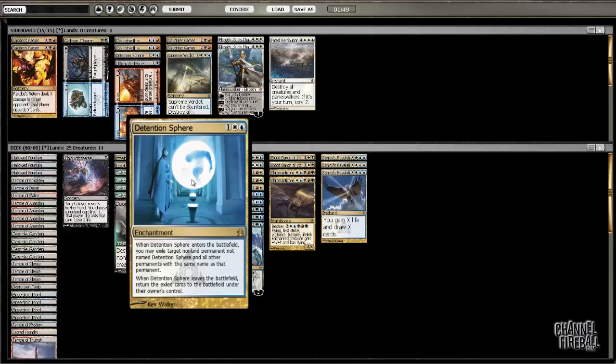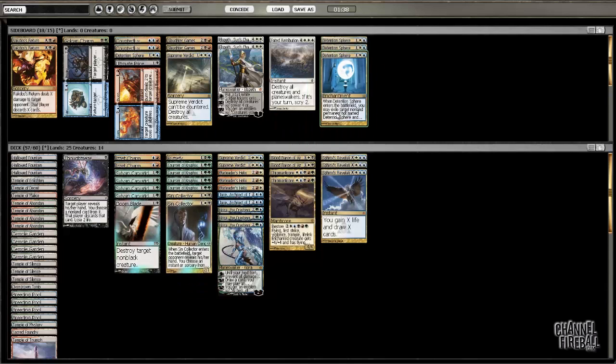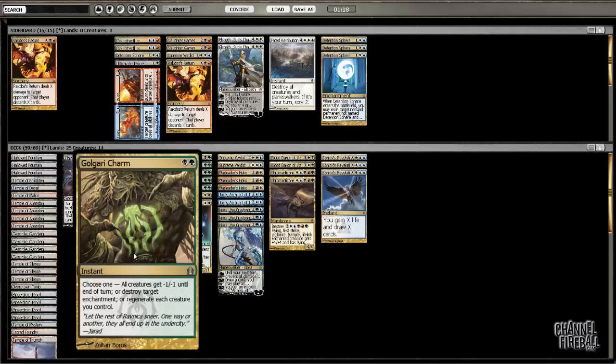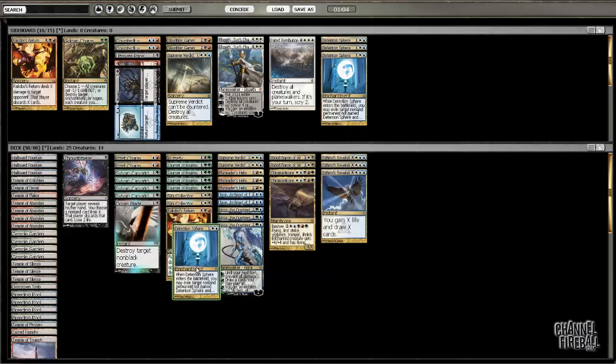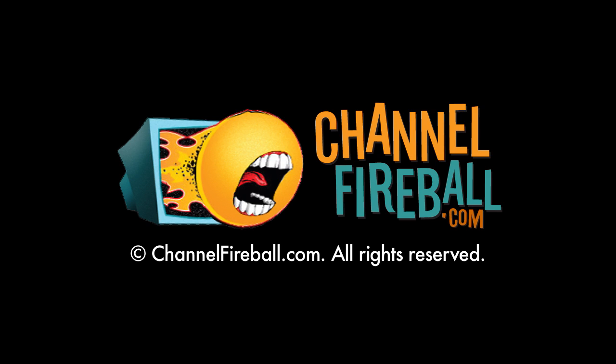Not sure about this many Detention Spheres. He does have Chain to the Rocks. I didn't see any creatures from him that whole game — it's all Shocks, let's take those out. Maybe I don't want that; maybe I want one of these and this. Probably want the Counterflux. Oh, he does have Chandra's Phoenix, so I want to keep some number of Detention Spheres for that.